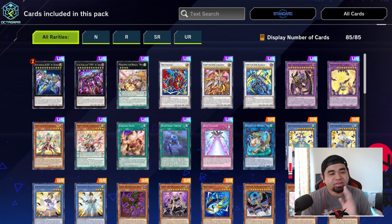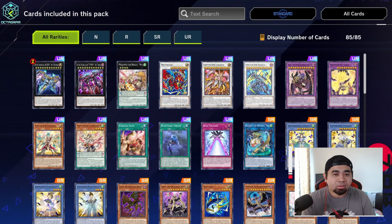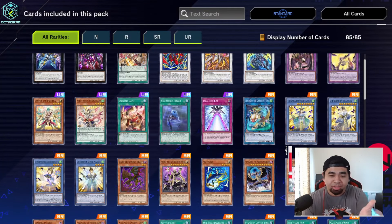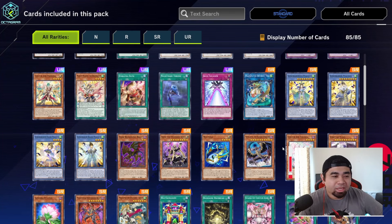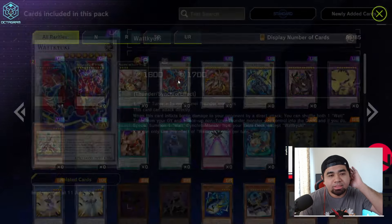They didn't even lessen the rarities for the other Centurion monsters. The Oath is UR, Centurion Prepare is UR, Oxyla is UR, and Legatia is UR — wow, that's crazy. At least the Spirit of Yubelle is SR today, that's cool. Nightmare Throne is UR. We also have Magic Spectre.